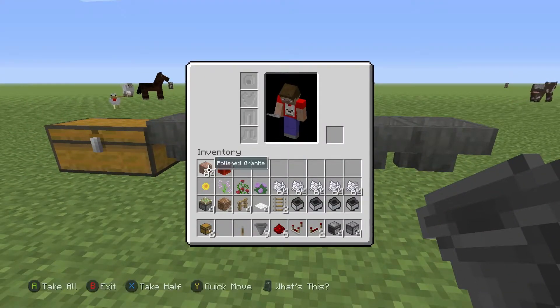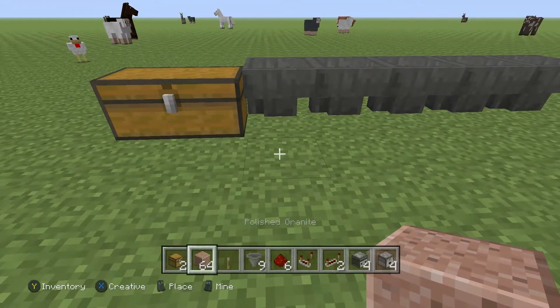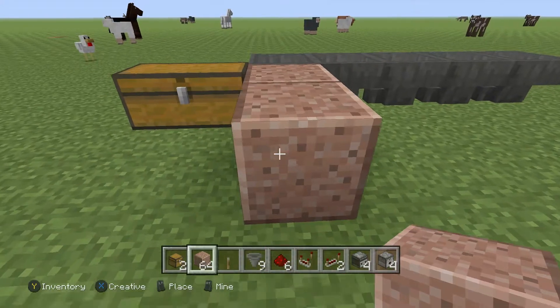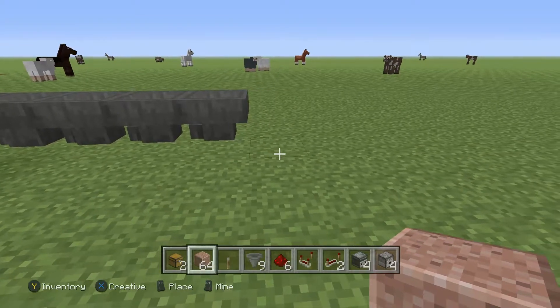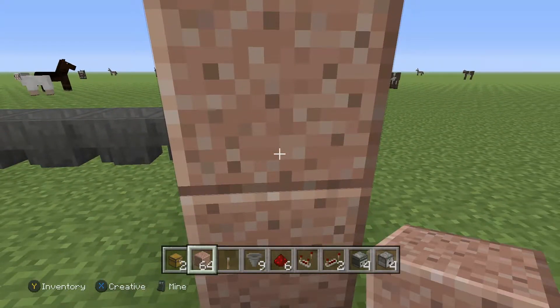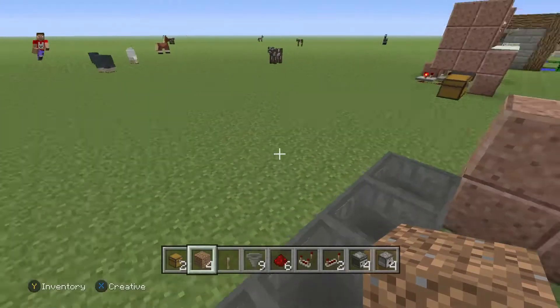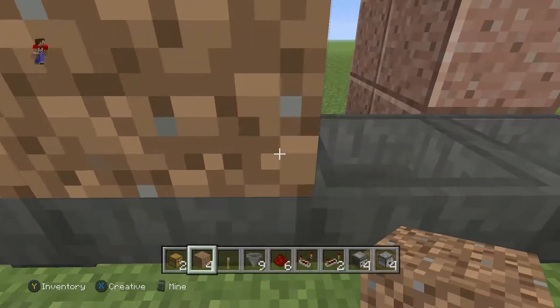Then we are going to grab our block of choice and place a few blocks. We are actually going to be placing 2 blocks right here and right here. Then we can do a few more blocks just like that to create another row. Same with this side, 2 blocks and then bringing up one more. Then we can grab out our dirt and place them right here.